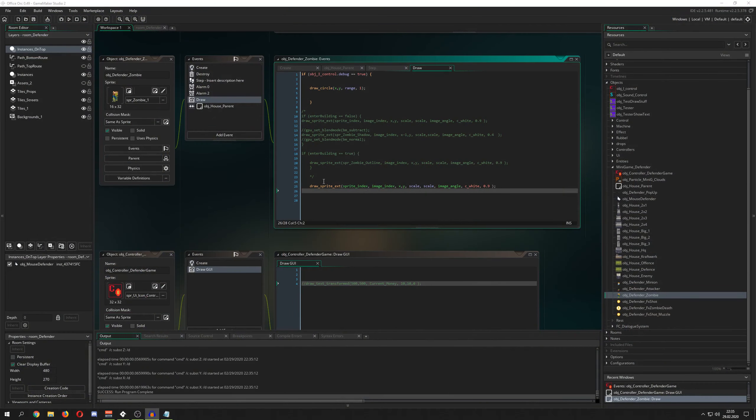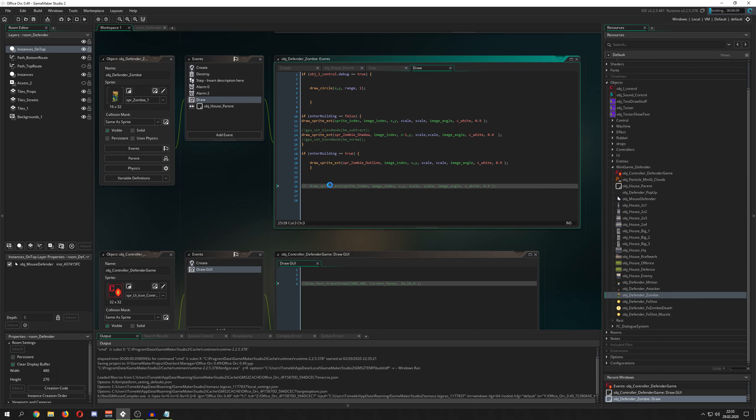I thought about it and then I kind of circumvented this by a little neat trick, which you can actually do by yourself — you just make an outline of a sprite.